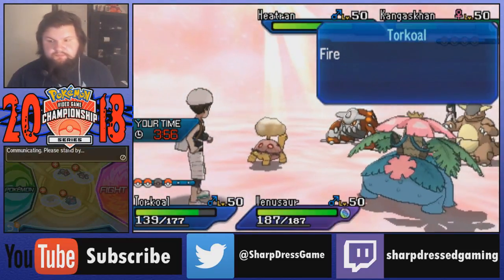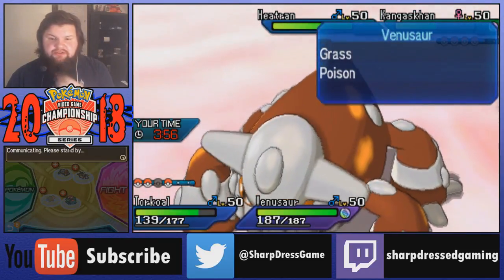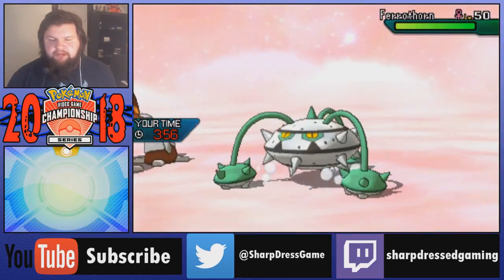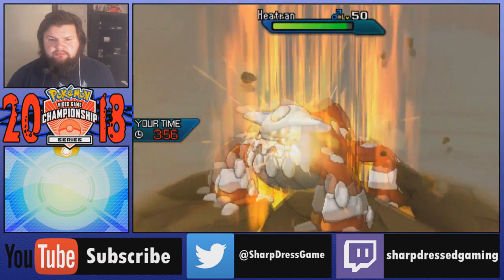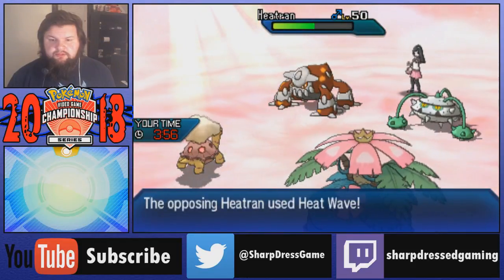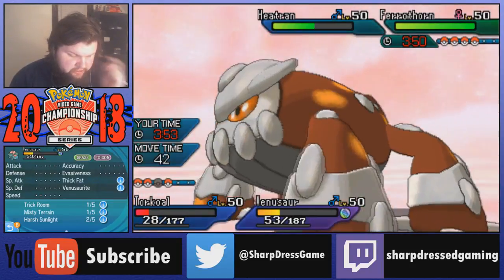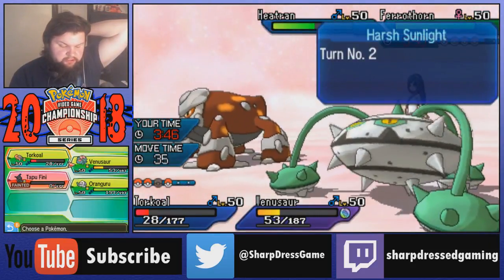Then I'll Sludge Bomb Kangaskhan here. My opponent probably doesn't switch Kangaskhan just because he saw me use Sludge Bomb and knows I'm not going to attack Heatran - if anything I'll protect or switch. It does go into Fini with Kangaskhan - that'd be awesome. Oh, okay, it's Ferrothorn! Not what I wanted to see, but Torkoal can deal with that too. We see Shuca Berry Heatran which is what I was worried about. That Heatwave does so much damage because we boosted it, and it's in the sun. This is the last turn of Trick Room.